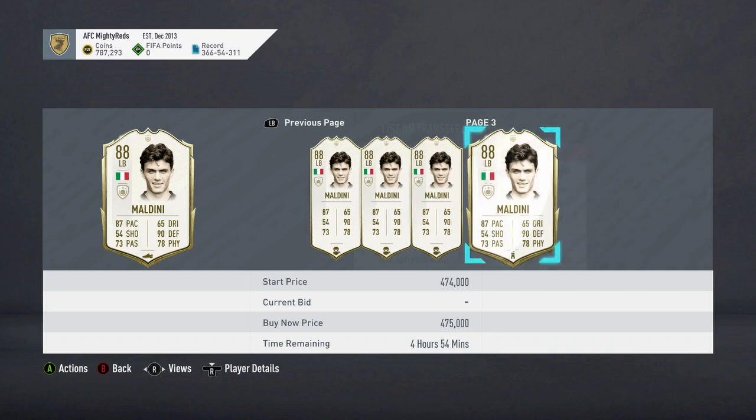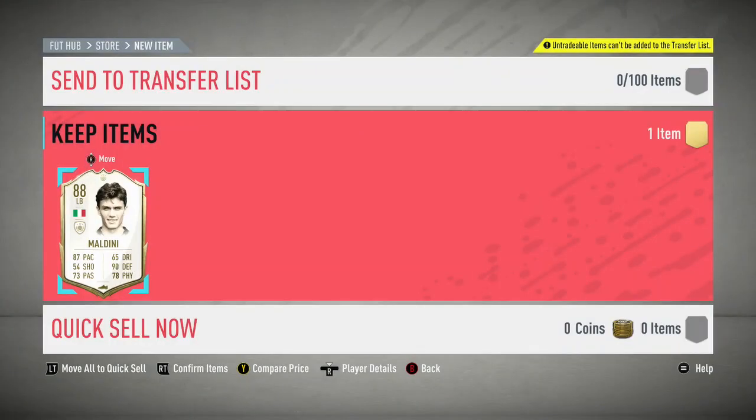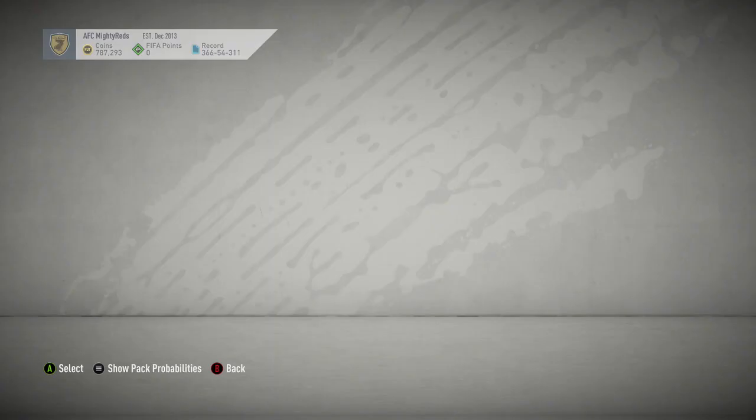Paolo Maldini goes for about 400,000 coins. The SBC pack costs around 350,000 coins to craft if you spent it all, so technically I've made 100k profit. But the only squad I actually paid for was the 84 squad — all the others I did for free — so technically I've got this Paolo Maldini card for like 30,000 coins, which is absolutely insane.